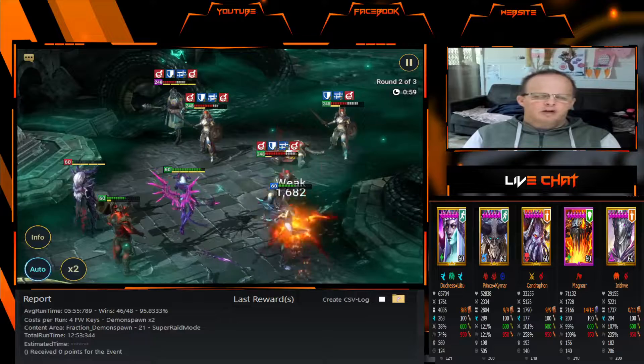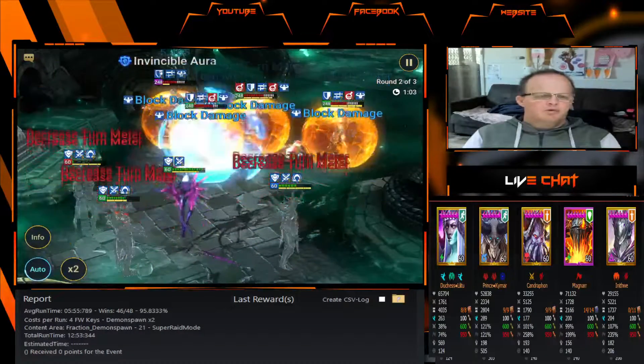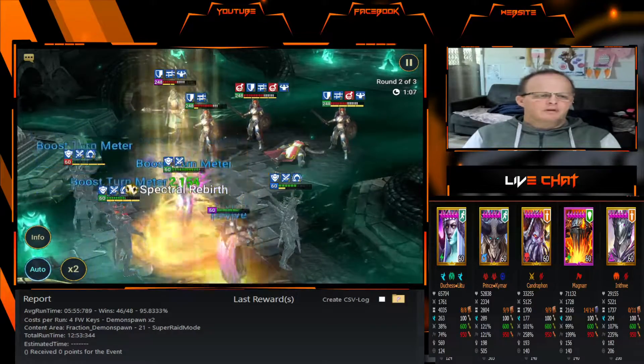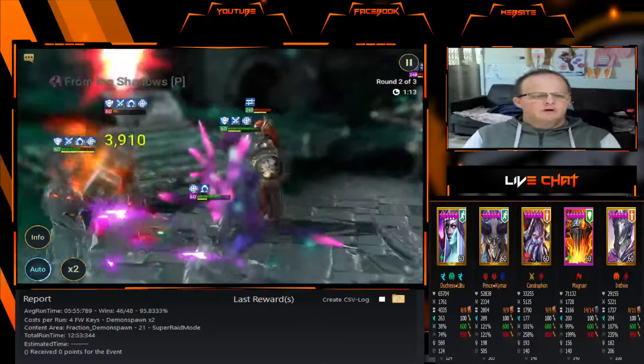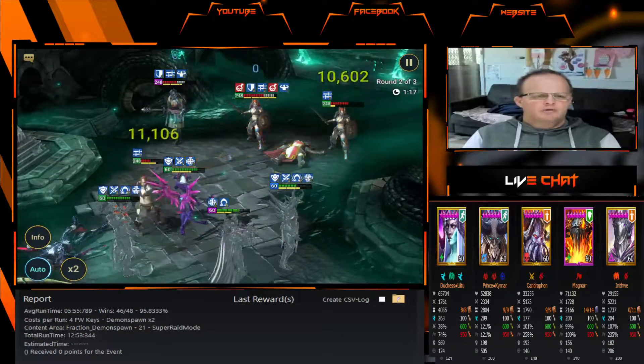Champions like Prince Kaimar and Duchess we have fully booked out because of the amount of areas we use them in the game. We can get a decreased cooldown from Prince Kaimar, which is one of the reasons why he is in the team — to get those skills coming back as soon as possible for our other Champions.